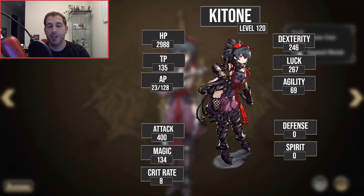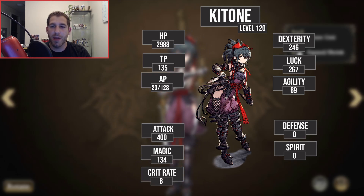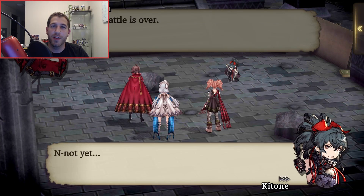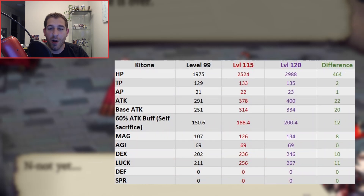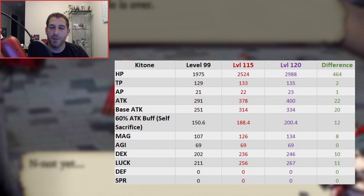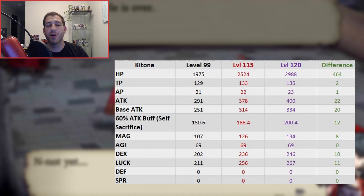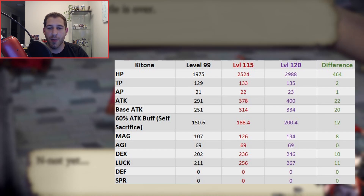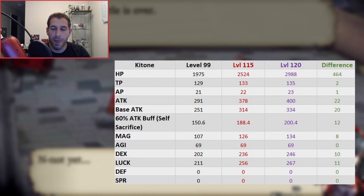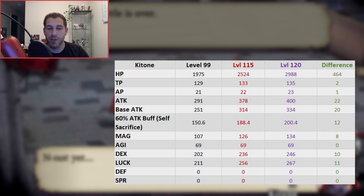Her attack goes up to 400, and again she's going to use self-sacrifice to boost that up even further if she wants, at the cost of losing some other resistances. The luck stat got a pretty big boost there — agility is the same — but luck is important because it's going to make her even more evady. Every little bit counts if you're going to build for evasion.